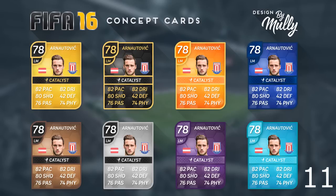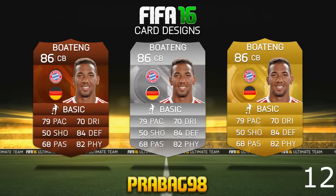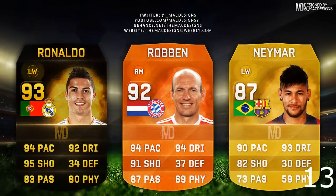With the square designs, these are similar to square designs by Mully, but they are some nice looking cards and you can obviously tell his favourite player is Nainggolan and he's a Stuttgart fan. Prabag98 has gone with some shield designs as well — looks like he's gone with circular badges, a bit different from this year's design — and these are nice looking cards with a different background behind the player.